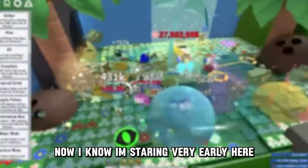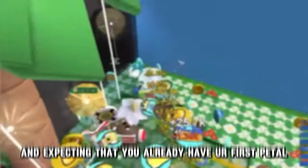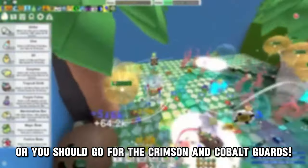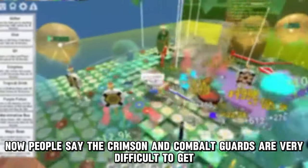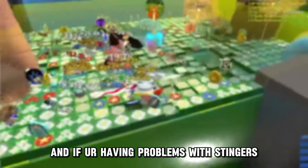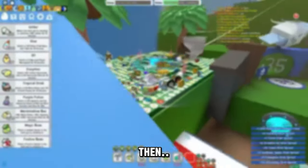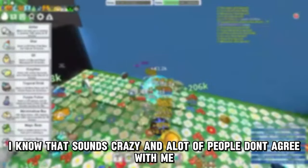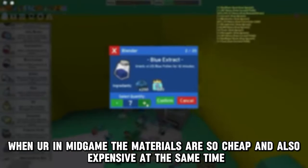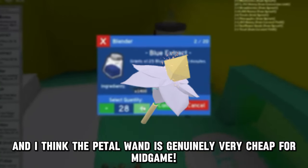First off, you should get the Honey Mask, then the Honeycomb Belt if you can save up for it. Expecting you already have your first petal, you should either go for the Petal Wand or the Crimson and Cobalt Cards. People say the Crimson and Cobalt Cards are very difficult to get, but they're genuinely easy - you just need to save up the materials. If you're having problems with stingers, check my stingers video. Then you should go for the Petal Wand.